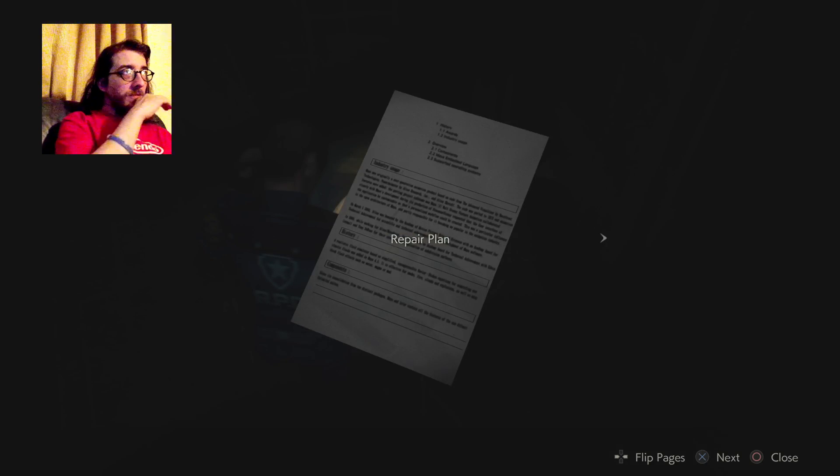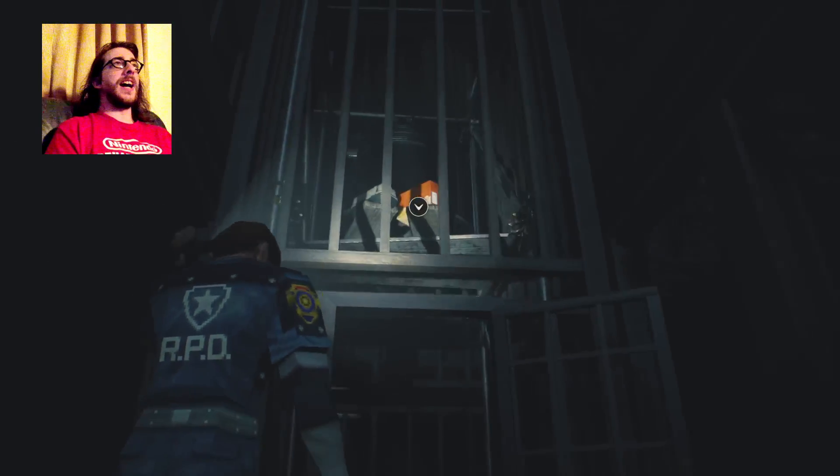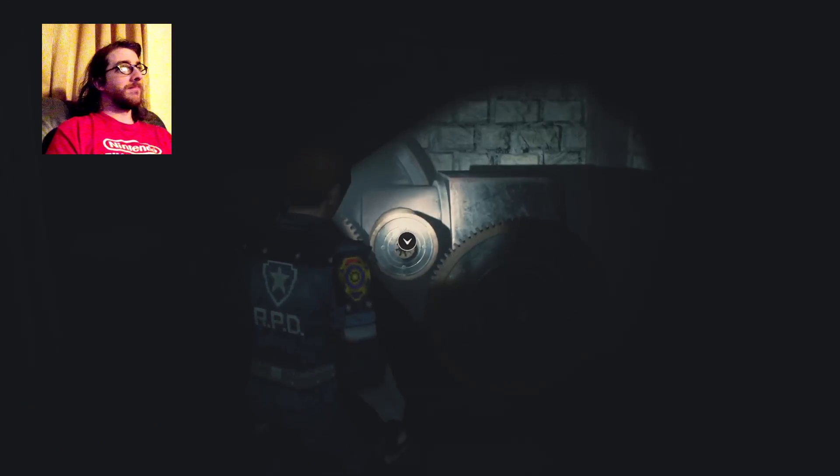Repair plan. Location: police station, west side clock tower. Due to the high cultural value of the bell, I'm calling a specialist in to make the repairs. We'll go over the details once they're on the scene, but in the meantime I'll take steps to secure the bell, since the yoke is threatening to break. Don't shoot a giant bell when it's above you — that's stupid.